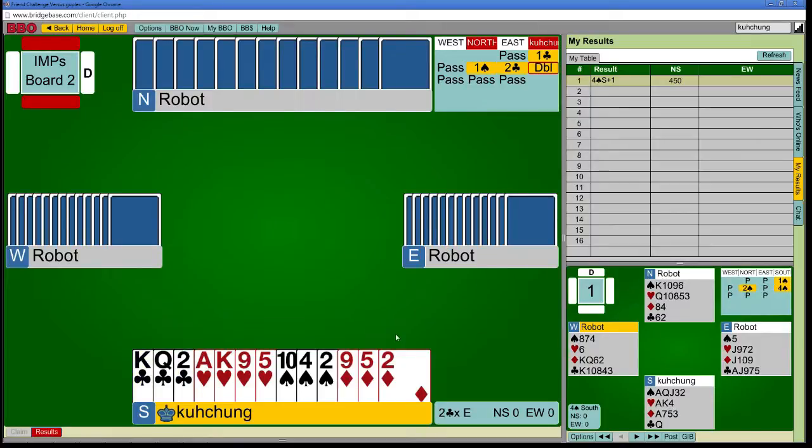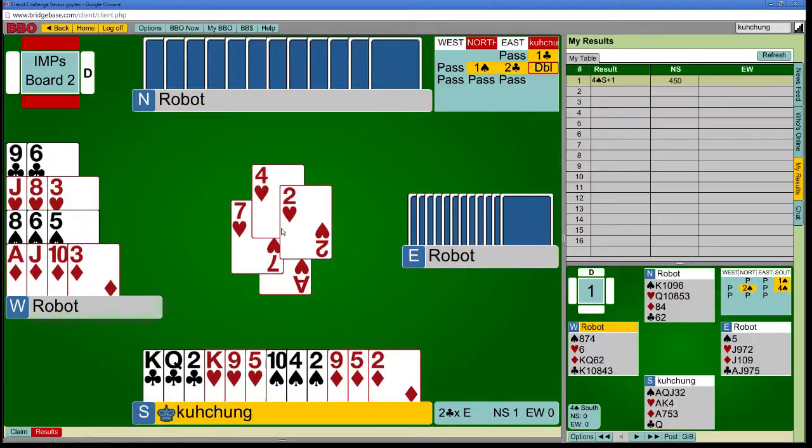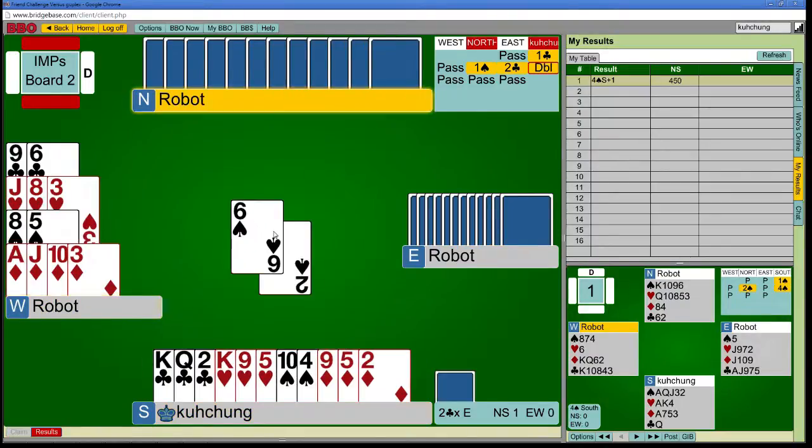I mean, Y's isn't going to be bidding on a sixth here, is he? It's possible, but let me just lead the heart ace. I have no idea what the heart four means. I think they said they give attitude — it looks kind of low. Anyway, I'm going to shift to a spade. I don't see how it can cost. It's unlikely that we're going to need two diamonds through, and if partner has just the diamond queen, I actually solve a guess for declarer, so I'd rather not.